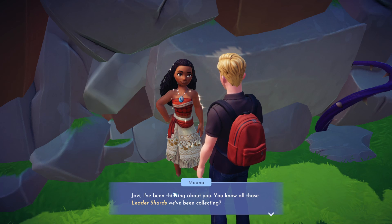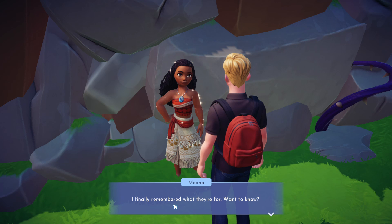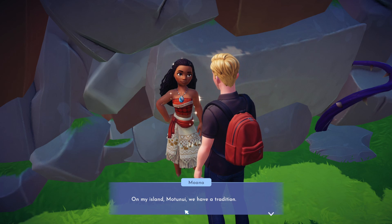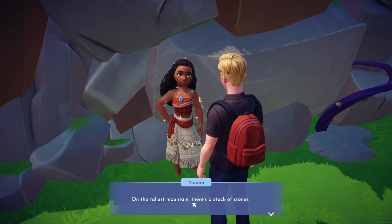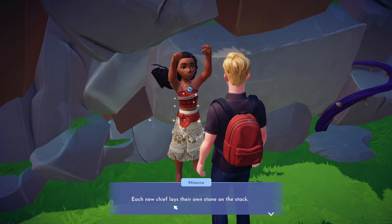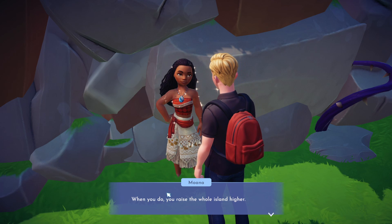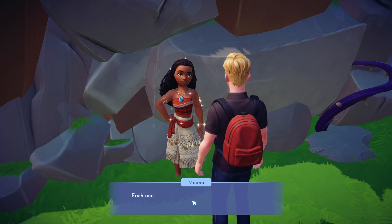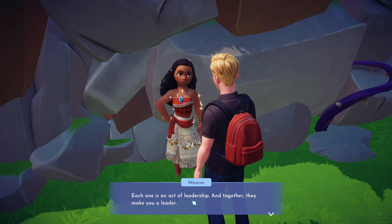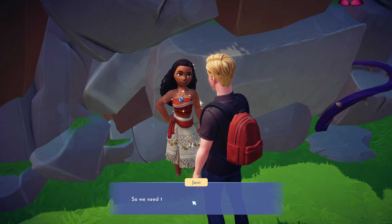We're going to start the quest and she's going to say: 'You know all those leader shards you've been collecting? I finally remembered what they're for. On my island, Motunui, we have a tradition. On the tallest mountain, there's a stack of stones, and each new chief lays their own stone on the stack. When you do, you raise the whole island higher. Now I see that the leader shards are like those stones. Each one is an act of leadership, and together they make you a leader.'